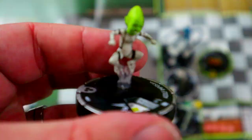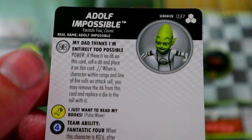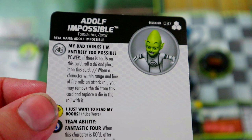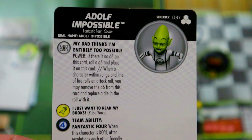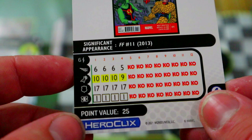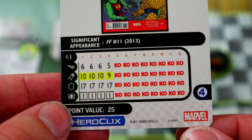Now for our sidekicks, starting with one of my favorites: Adolf Impossible. In my opinion he's one of the best sidekicks so far. His special damage power says: if there is no d6 on this card, roll a d6 and place it on this card. When a character within range and line of fire rolls an attack roll, you may remove the d6 and replace a die in that attack roll with it. Die replacement characters are very powerful — it doesn't really matter what you roll, it's always going to be useful. He's only 25 points.